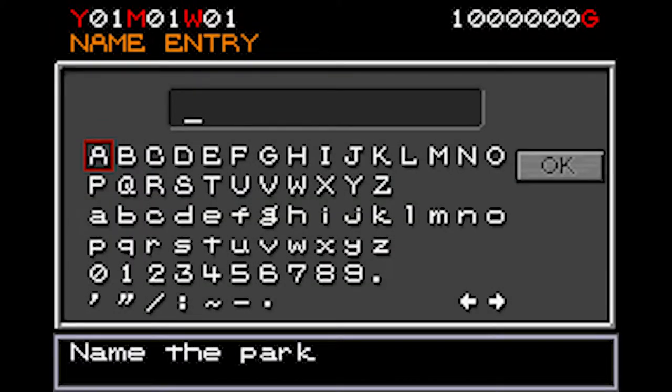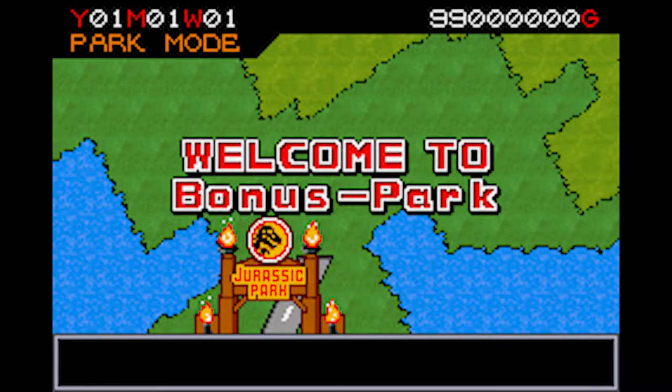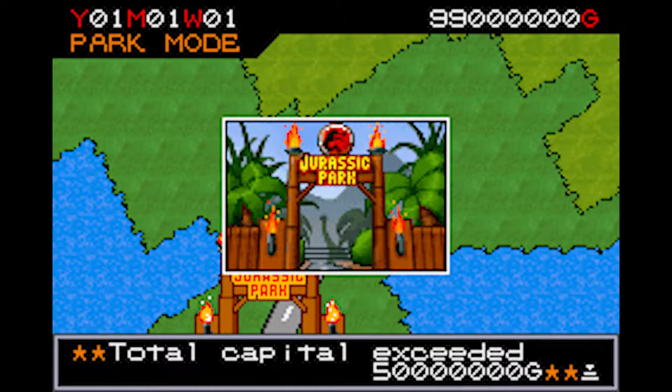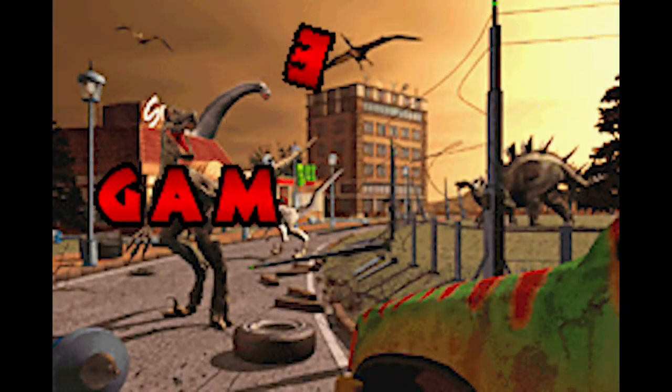You see, this game lets you name your park when you start up a save file, and by naming your park certain things you will activate cheat codes. For example, if you name your park 'Bonus Park', you'll instantly be given the maximum amount of possible money. As you will basically be bleeding money from the moment you start, using this cheat is the most surefire way to win the game. To win, your park must make it through 20 in-game years without spending too much time in the red — otherwise, you'll get a game over screen.